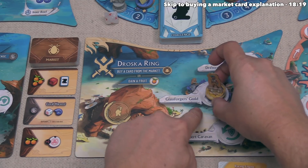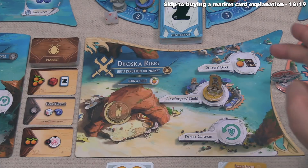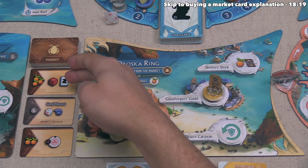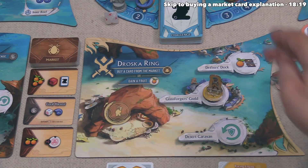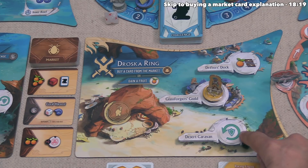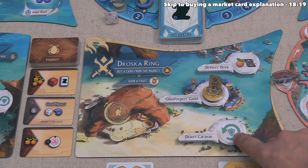The Drifter's Dock would give one fruit, then let you discard up to two market cards and draw new ones. The Desert Caravan lets you refresh dice from your spent die pool to your active die pool up to your resilience amount. After visiting the Glassforger's Guild, Axel can now perform the island action for the Droska Ring, which says they can buy a card from the market or gain a single fruit.